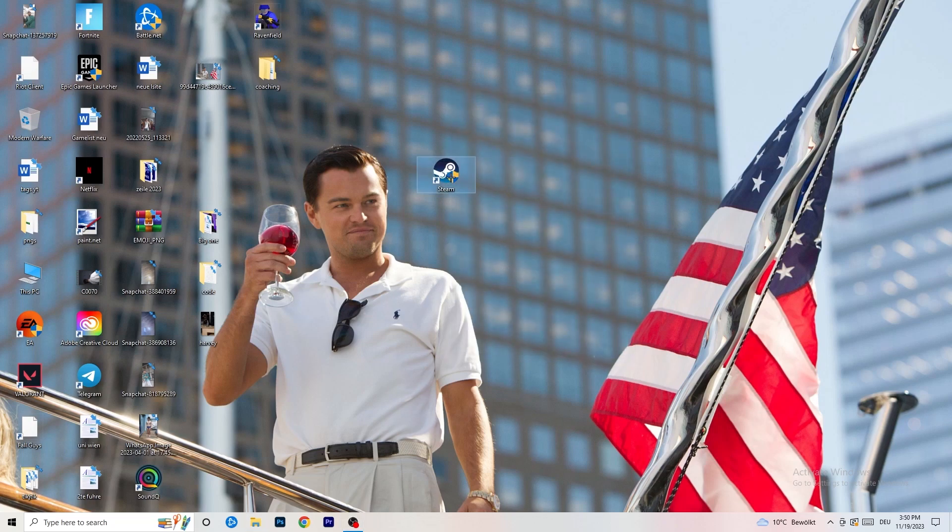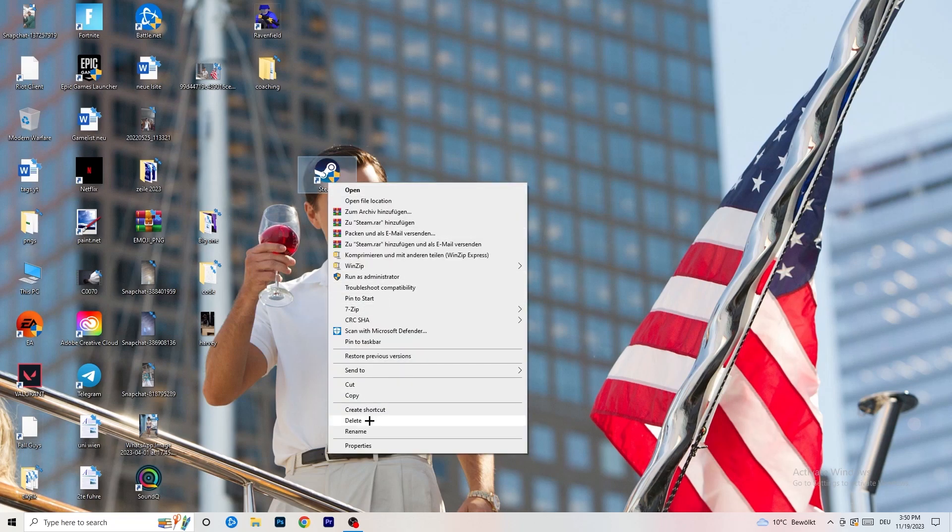After that, restart your PC. You will see a little administrator symbol on your launcher shortcut. Every time you start your launcher it will run in administrator mode, which will help a lot with not launching issues. If it still doesn't work, take your in-game shortcut on your desktop and do the same thing — right-click, run as administrator, go to Properties, Compatibility, and copy the same settings.